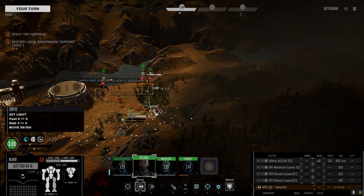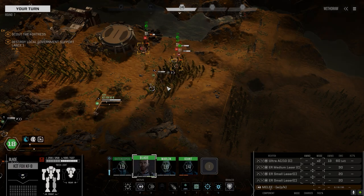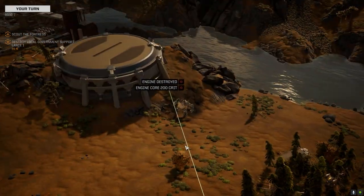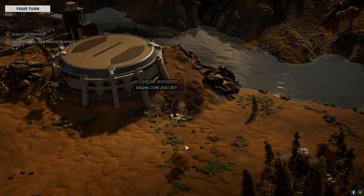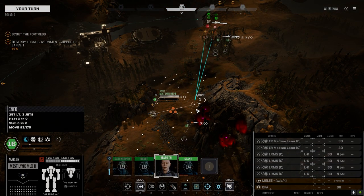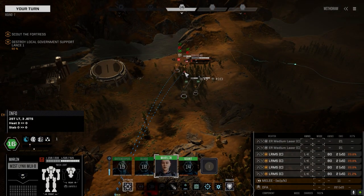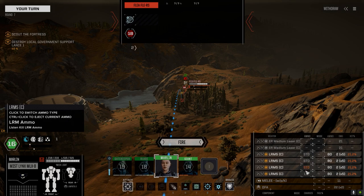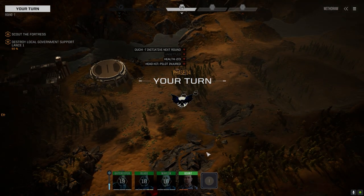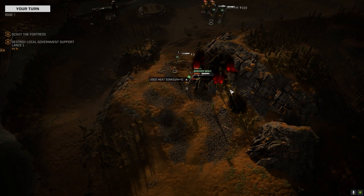I want that Centurion gone. We can't get a good side shot, but we can get in here and give him something to worry about — let's hammer him. Stay in cover, dropping some rounds on the Flea — switching back to standard because I don't know what's coming up yet. Head hit — beautiful! That's a kill. Let's get back and brace in the trees.